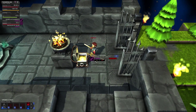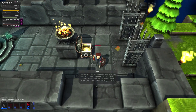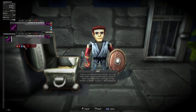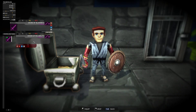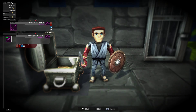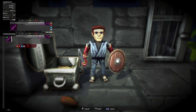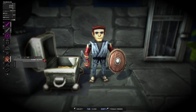We found a Sword of Reliability — common rarity. The thing to note here is we found a sword but cannot use it yet because it has a level requirement of two. Once we hit level two we can use it — it is a little bit better than our current sword. We also have some flimsy gloves that offer some protection.